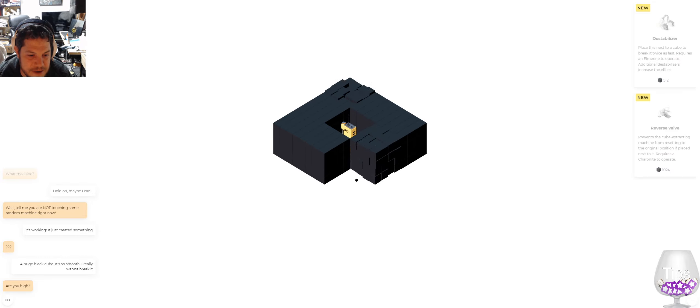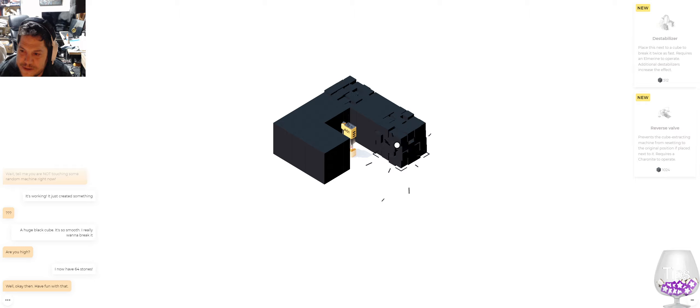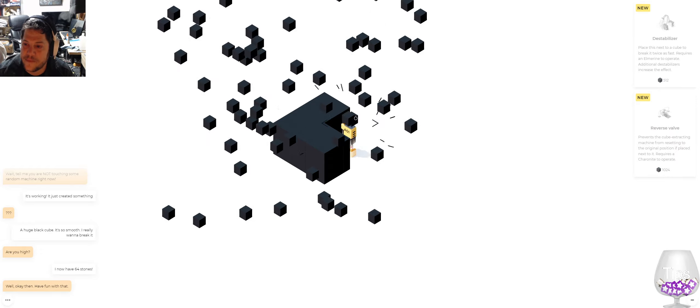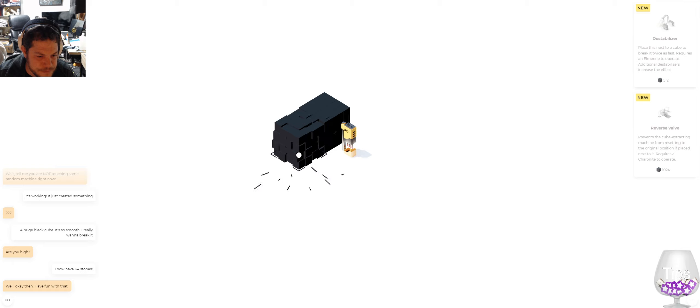These things are freaking out huge, but I'm gonna break it. Are you high? Now I have 64 stones. I like the little chat bot on the bottom, that's fun. Place this next to a cube to break it twice as fast, requires an Elmerine to operate, prevents the cube from resetting to the original position. Place next to it. All right, so there's some power-ups. The hitboxes are a little weird — I kind of have to tap them in a very specific place, like wherever their base is. I can't click up here, it has to be at the base, which is a little weird.